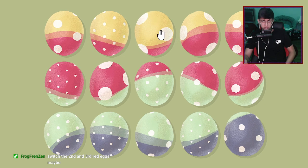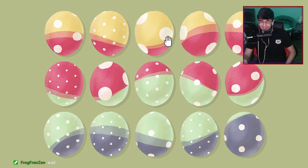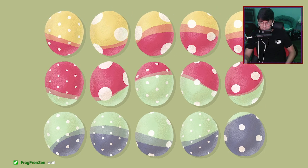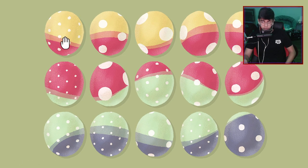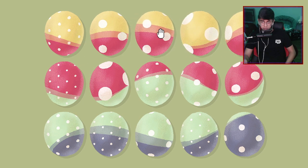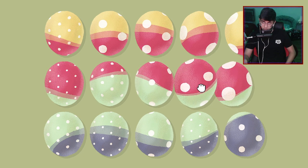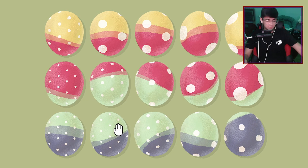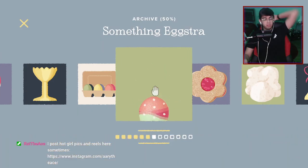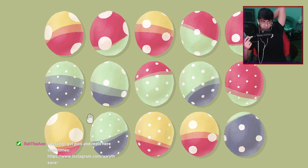Switch to second and third red egg maybe? Second and third doesn't work at all. So what I'm thinking - maybe we try to do like smallest little buttons to largest. Smallest - these look exactly the same, cool, we'll just try like that. This is small and this is small. Oh god - can I see how many solutions there are? Okay there's two. So I feel like one's gonna be based on the buttons and one's gonna be based on the gradient. And by buttons I mean polka dots - obviously I'm just an idiot.